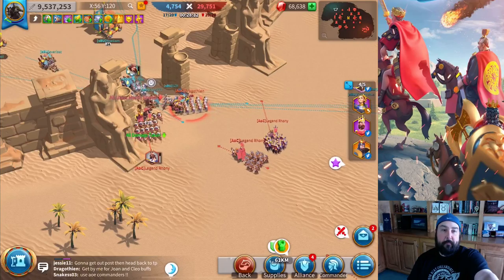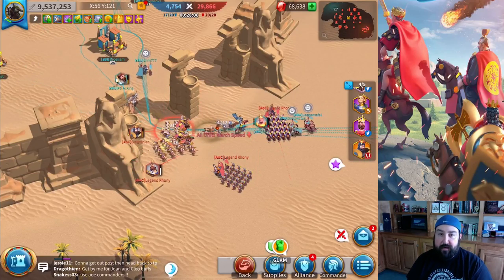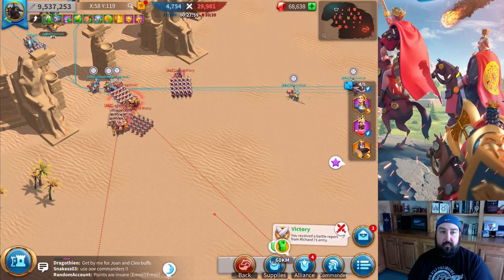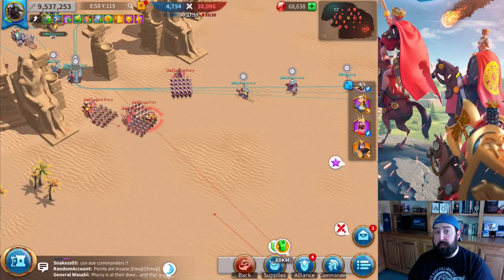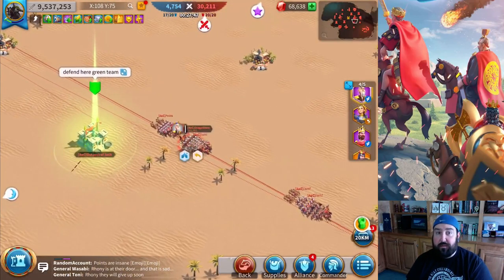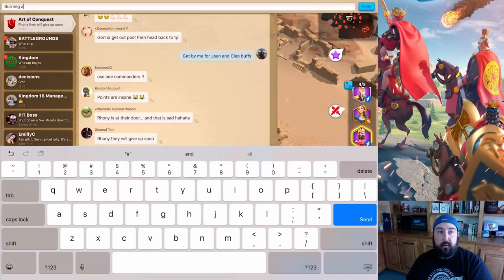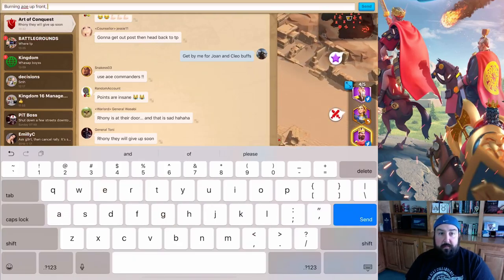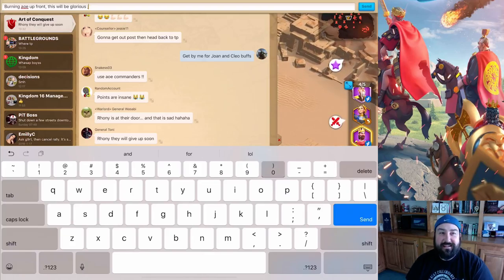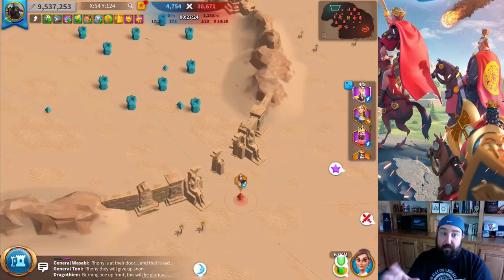They're just getting wrecked. Now here's something — you see how that army is retreating back into their base? This has got to be some kind of glitch or they didn't plan for it — I'm sure they'll patch it. If you're attacking one of their armies and they're retreating back into their base and they're still an army — they haven't been routed — you will continue to follow them into their base. And you'll see me do that once or twice too. At that point you can't move your army.